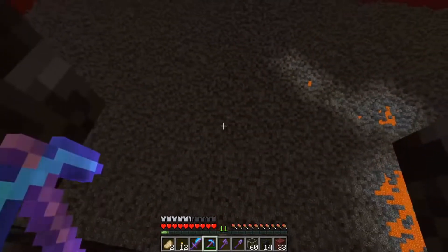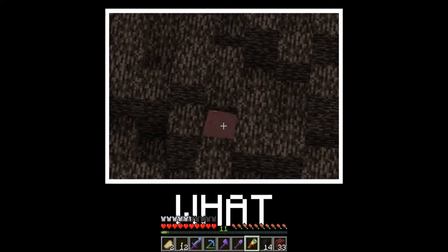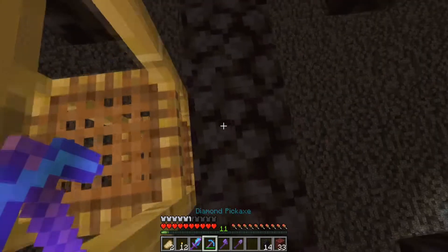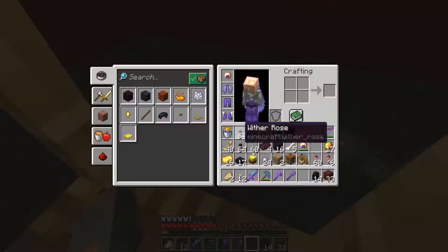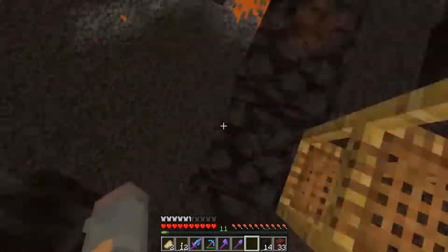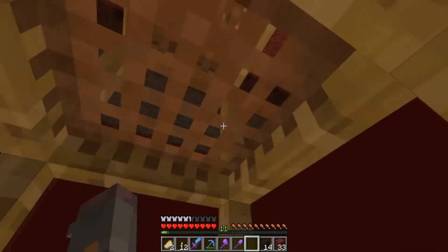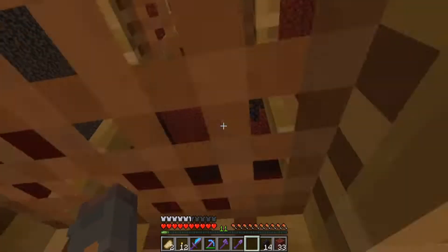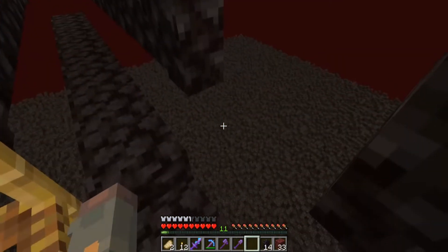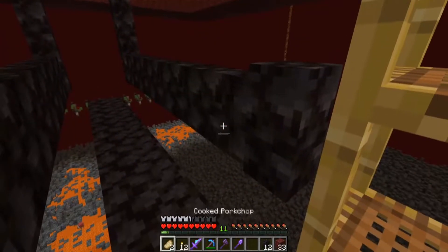I need to figure out how I'm going to do the channeling — I'm going to want them to run to a hole over here. I'm going to probably just use a full block, place a button on top of it and put a trapdoor on the front of it. I also misplaced my netherite chestplate — I don't know where it went. But then they'll just fall down here and I'll have my killing area at the bottom over there.